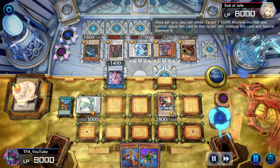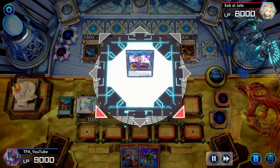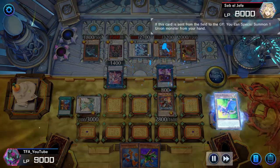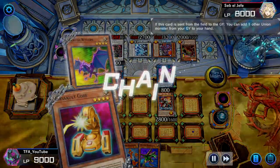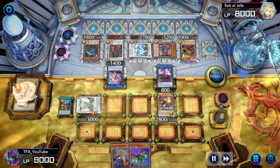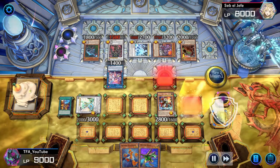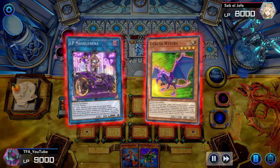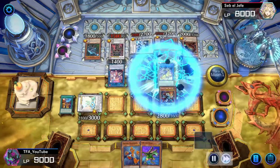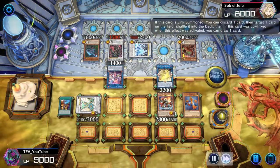This time we do go into IP Mascarena — yes, we learned better. We activate Sea Crush Wyvern's effect and A-Assault Core's effect. We bring back Sea Crush Wyvern, special summoning it with its own effect, which is pretty wild. Then we activate that going into Nightmare Unicorn. With Nightmare Unicorn we go ahead and spin, and we also special summon with Sea Crush.